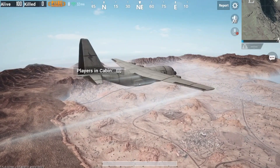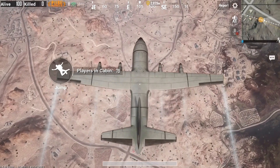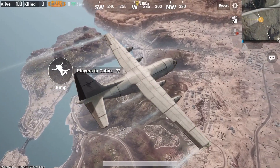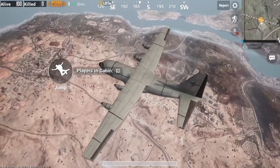Let me show you what the actual map looks like — just take a look at all these angles from the airplane. The map looks absolutely stunning. You'll start off with 100 people and have a chance to visit some of these cities. The ones I'm about to show you are probably going to be the most populated once people start landing.